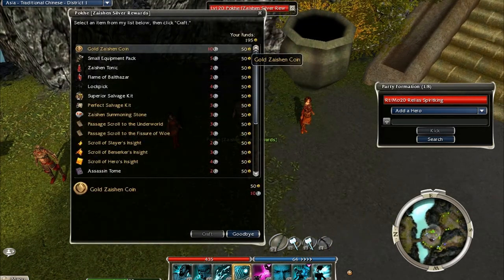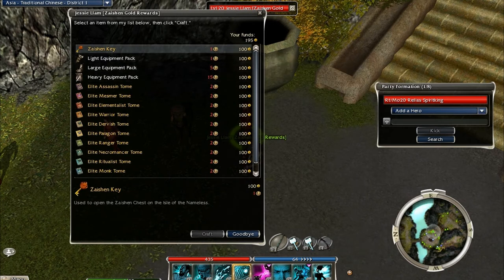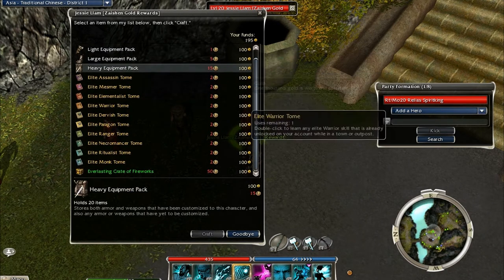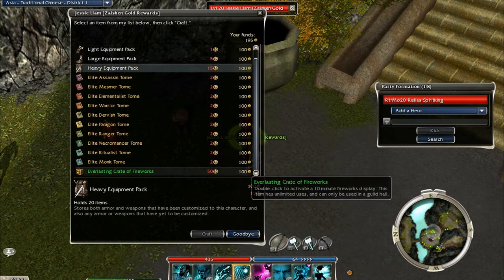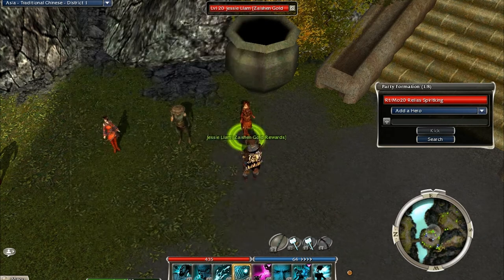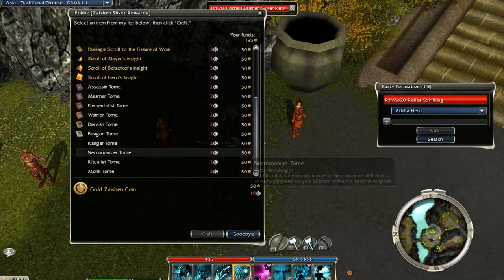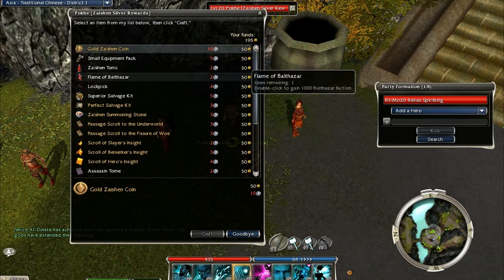From there you will need 50 copper coins to buy one silver coin, and then once you get ten silver coins you can get one gold coin. Once you have a certain amount of gold coins you can get Zaishen keys, heavy equipment packs, or any elite tome out there that you want. You can also get an everlasting crafter for fireworks, though nobody ever does that because it's way too much work.